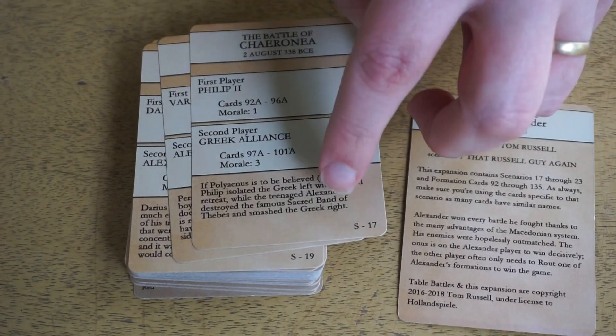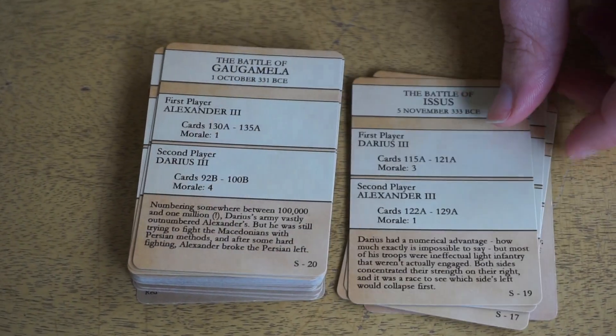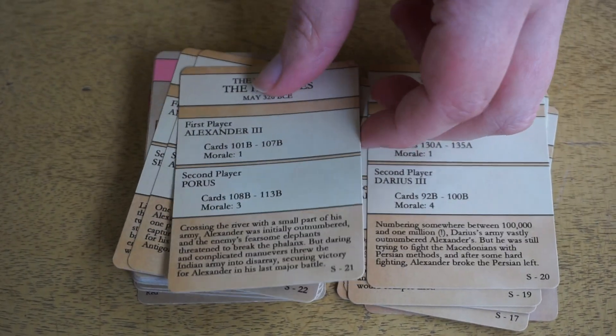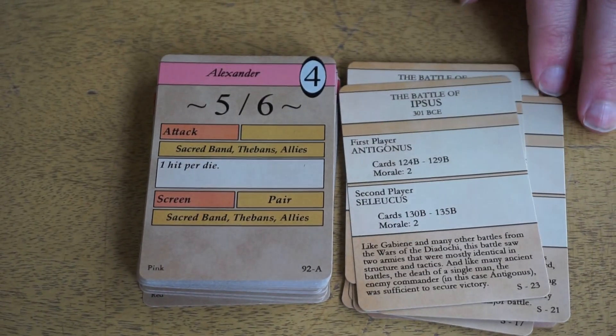You'll note on the scenario cards themselves, there's some text at the bottom. That's right — we have some flavor text. People have been asking me: 'Tom, can we have some flavor text? Tom, I really like this game, but I wish there was flavor text. How about some flavor text, Tom?' Alright, there's flavor text now. Are you happy? I hope so.